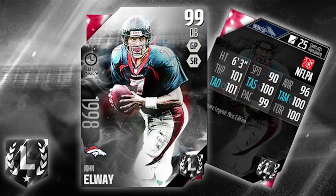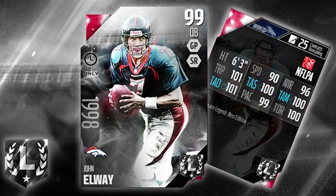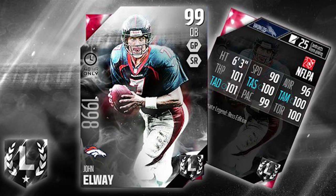The attributes we see on the back of the card are the most important ones for the quarterback position. Good speed on this card at a 90, amazing throw power and accuracy across the board — he's at 100 or above on every single one of those attributes. His play action is a 99, still really good, and 100 throw on the run as well. This is a really, really excellent card.